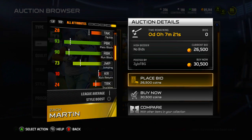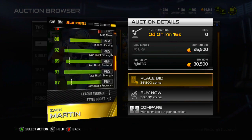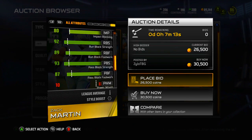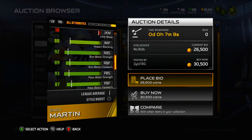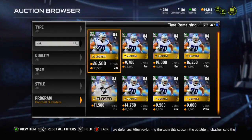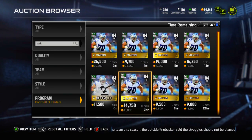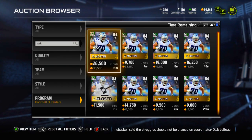Looking at the full stats: 93 pass block, 90 run block — solid. Impact block is 80, run block strength is 92, footwork is 89, pass block strength 93, and footwork for pass block is 87. Really solid blocking stats, definitely a good card, and he's only going for like 10k right now — around 9,600 — so this will probably keep dropping in price. It's actually a pretty good right guard.